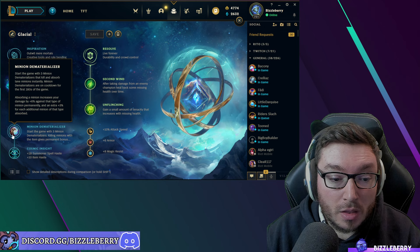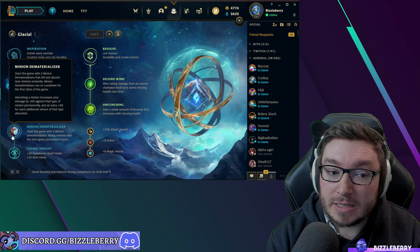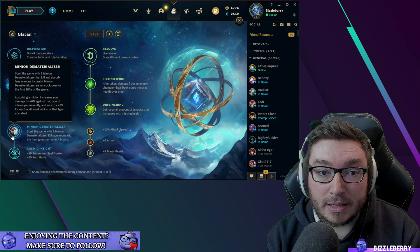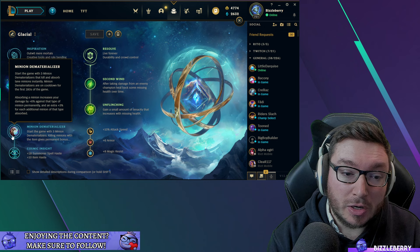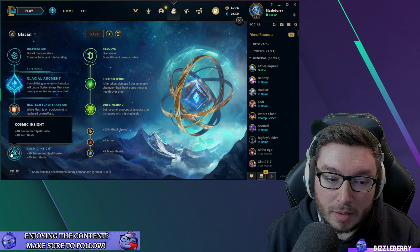We're also taking Minion Dematerializer, which guarantees you're able to secure minions with your Relic Shield charges. It still gives you the gold and your AD carry the gold as long as you have that Relic Shield charge. I'll go more in depth on when to prioritize using this in the advanced section.